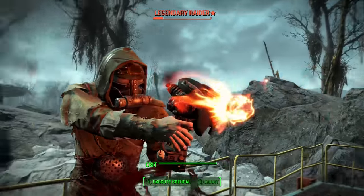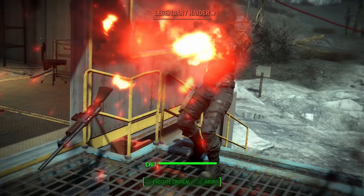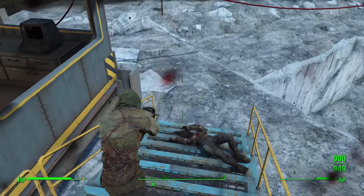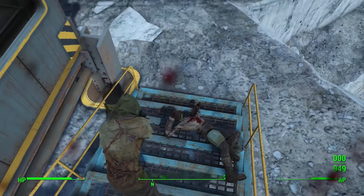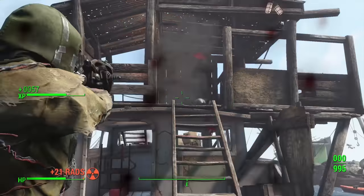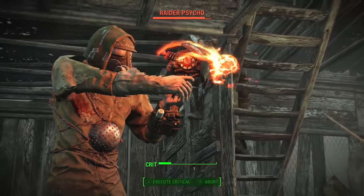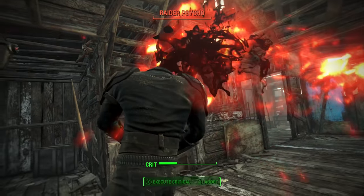Even Life Giver is better because you'll be regenerating health all the time. Even Solar Powered is better to regenerate health and lose Radiation at the same time. Ghouls randomly becoming friendly is only good for roleplaying too, as Ghouls aren't the most menacing foes. Overall, Ghoulish is slow and never worth the 4 perk points unless you're making a very specific character.